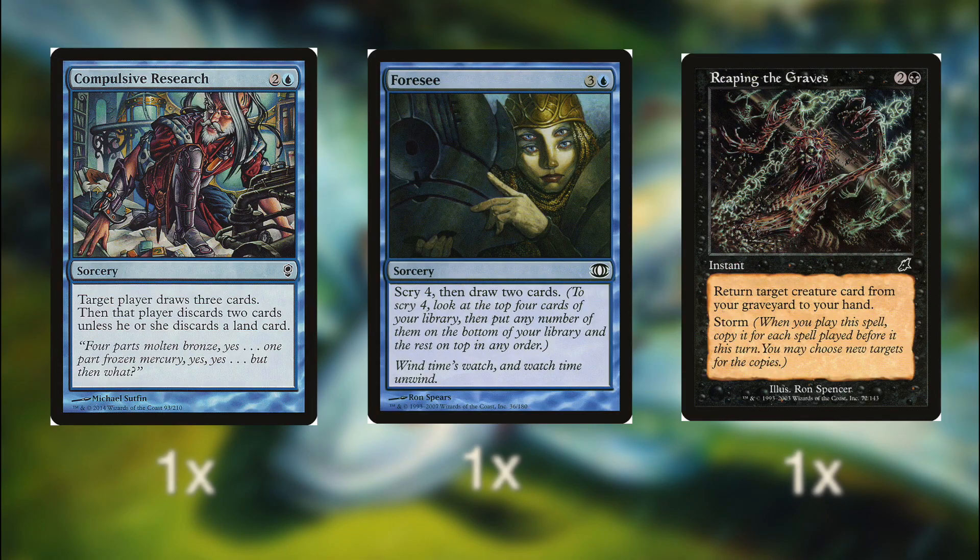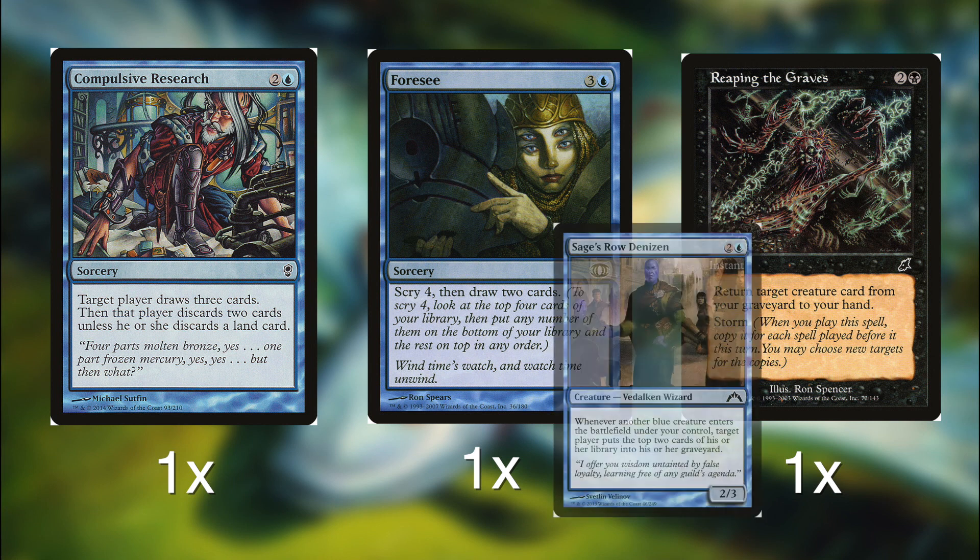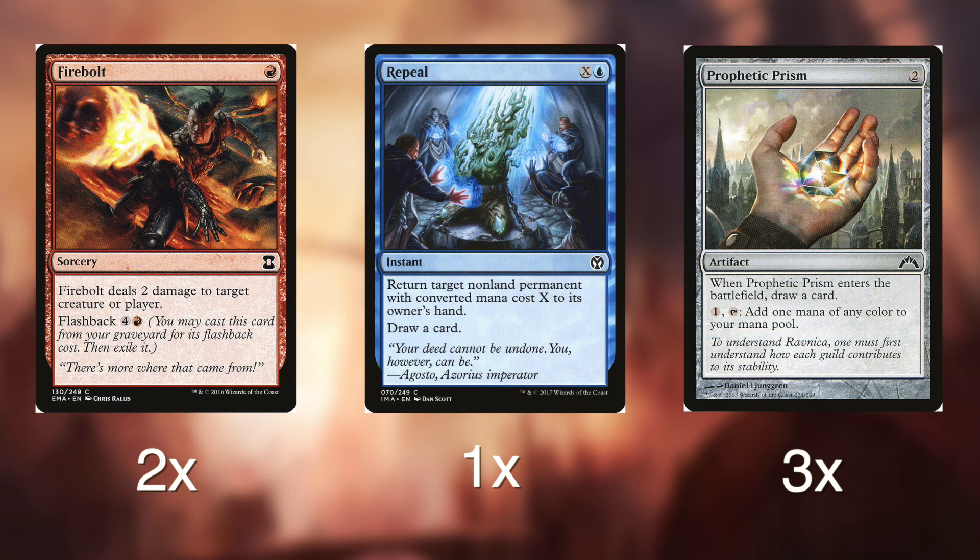Moving on, we have a few card advantage cards with 1 Compulsive Research, 1 Tormenting Voice, and 1 Reaping the Graves. Compulsive Research and Tormenting Voice help us dig through a big chunk of our deck and give us many extra cards to work with later in the game. Reaping the Graves acts as a safeguard in case Sage's Row Denizen or something else dies — if our opponent has a lot of removal, we can easily get back 3 or 4 creatures with this one. Rounding out our non-creature spells, we have some removal and fixing with 2 Firebolt, 1 Repeal and 3 Prophetic Prisms. Firebolt is basically 2 cards in 1 and has great synergy with the rest of our deck, and Repeal is a flexible removal spell that can deal with almost anything and replaces itself — this can be a huge swing in many games.